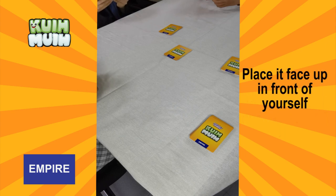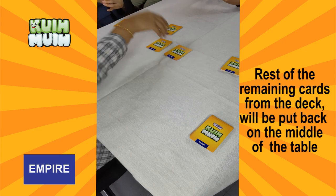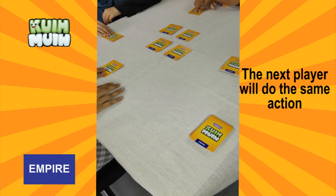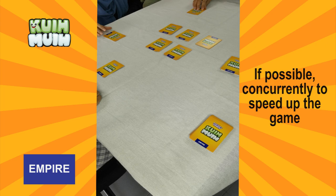Place the picked card face down in front of yourself. The rest of the remaining cards from the deck are to be put back into the middle of the table.